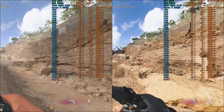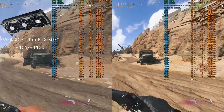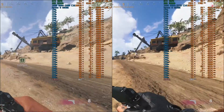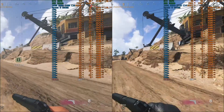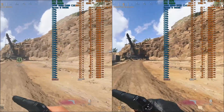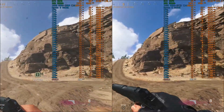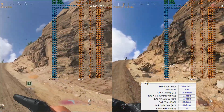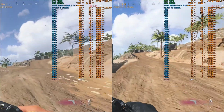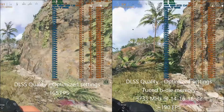A bonus test here — still using the EVGA XC3 Ultra RTX 3070. On the left is DLSS Quality, which we already know gets around 165 fps average, just to show clearly that the GPU is not the bottleneck. On the right I'm still using DLSS Quality but I've increased the RAM speed from 3200 MHz to 3733 MHz and tightened the CAS latency from 16 to 14. Now we're getting around 190 fps — about a 25 fps increase on average just by increasing the RAM speed.